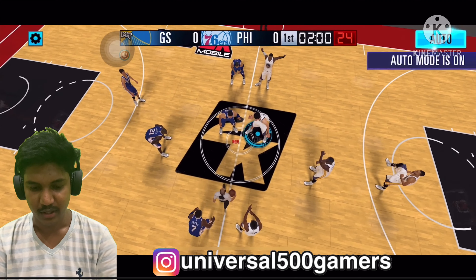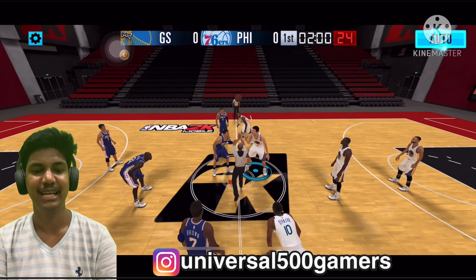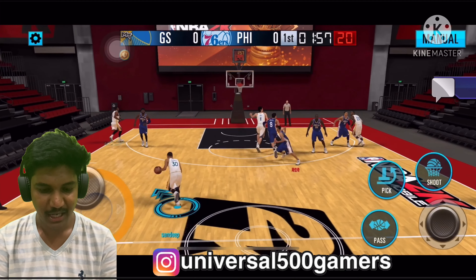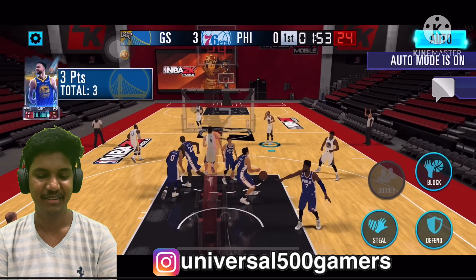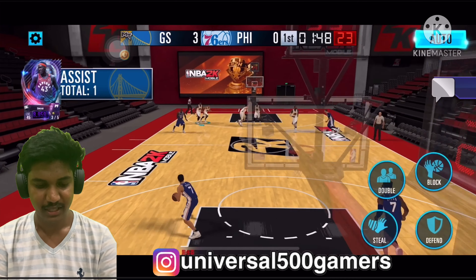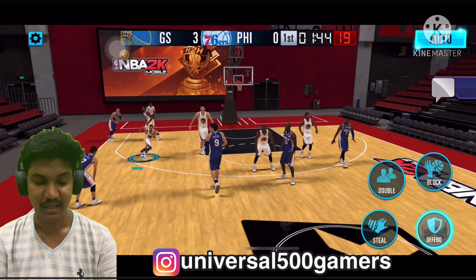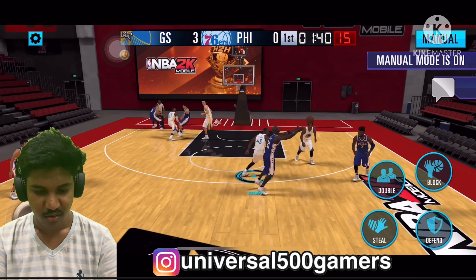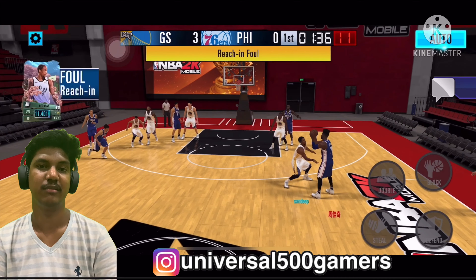Yao Ming gets the tip-off! Curry — let's shoot for a triple right away. Goal release, bang! That's really easy with Stephen Curry. We're in find-your-opening mode. Looks like they got two defenders and it's a reaching foul.